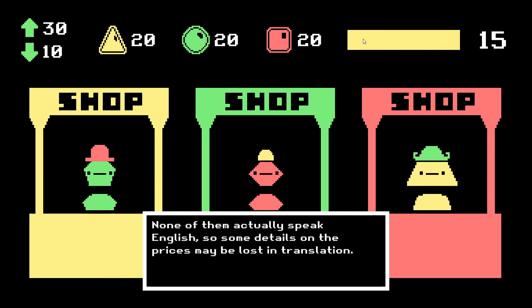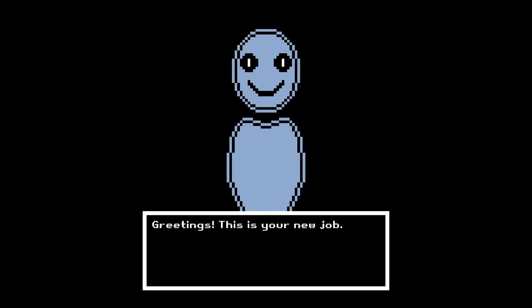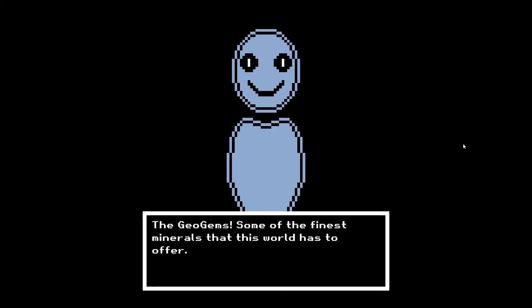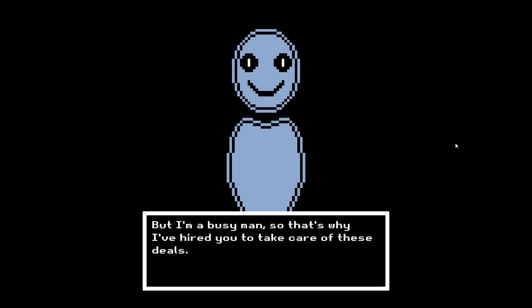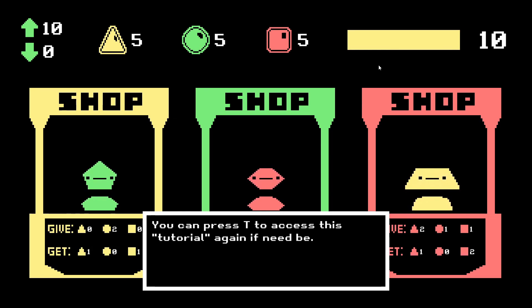After adding all these levels in the game, I realized that the systems I had were pretty complicated, and I would need some sort of tutorial to explain them. So I decided that instead of being the collector, you could work for the collector instead, and I can have the actual collector explain how the systems all work. So I added in this intro cutscene and some dialogue before each level. I imagined that the collector would be this sort of creepy and mysterious character, so I decided they should put random words in quotes. You can press T to access the tutorial again if need be.